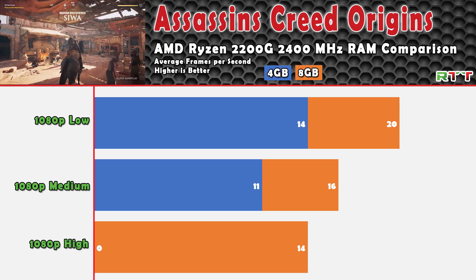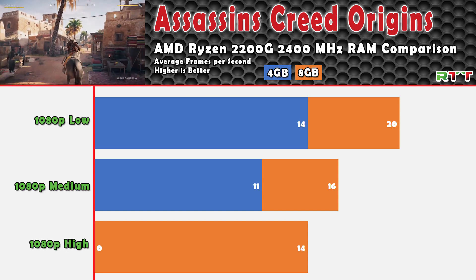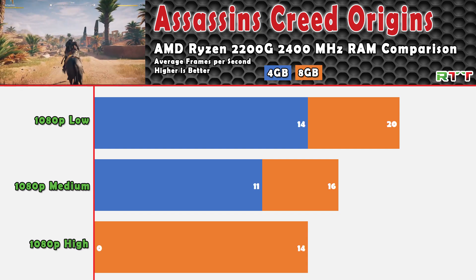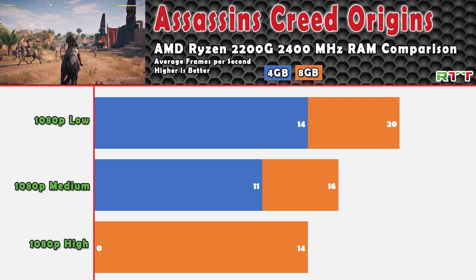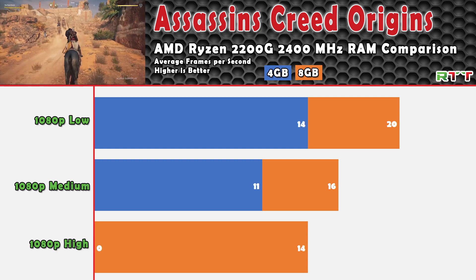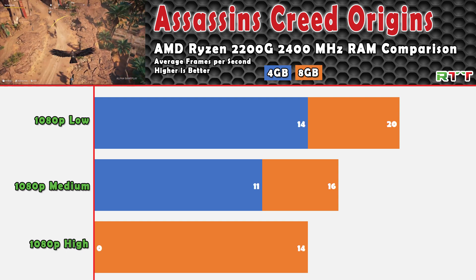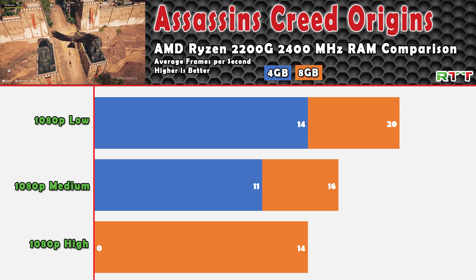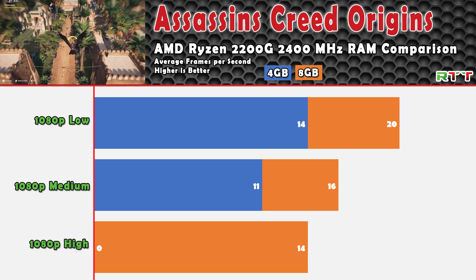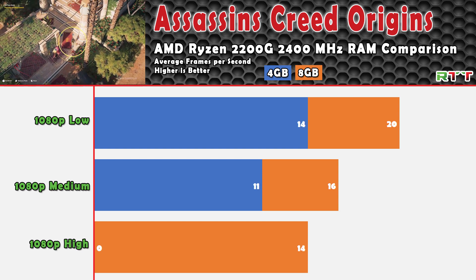For Assassin's Creed Origins, I had high hopes because I thought it was pretty well optimized. I only got 14 FPS on low, but those frames were pretty smooth. Upgrading the RAM gave only an increase of 6 FPS on low and 5 on medium. The game wouldn't even launch on high with only 4GB of RAM. If you're looking to play without any real interest in frame rates or quality — maybe as a stopgap while waiting for something better — this APU can do it, but don't expect great quality and expect choppy scenes.